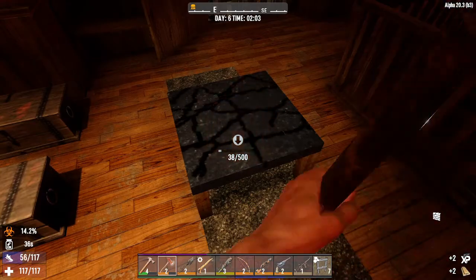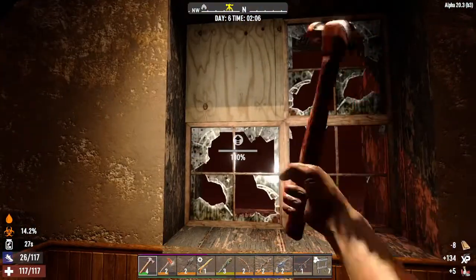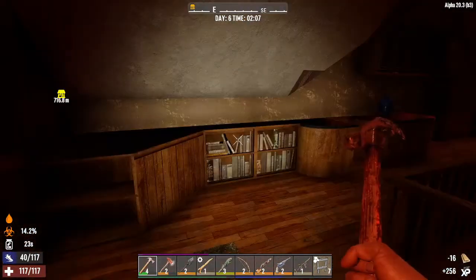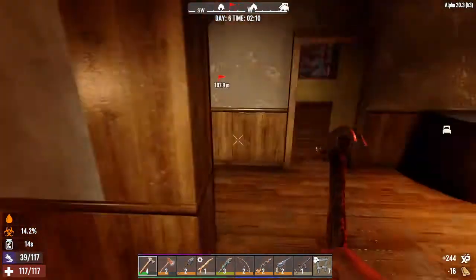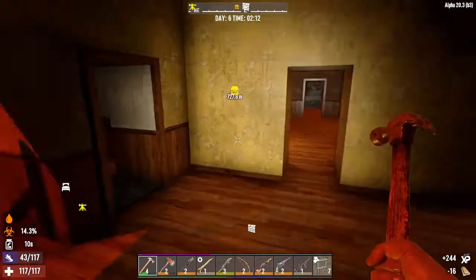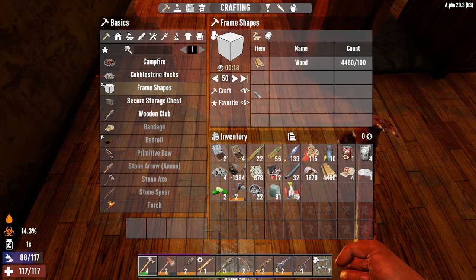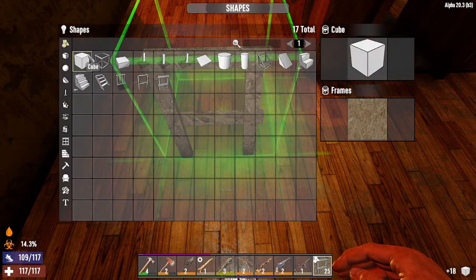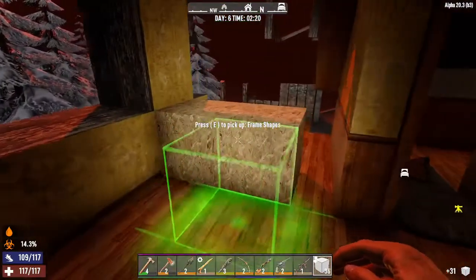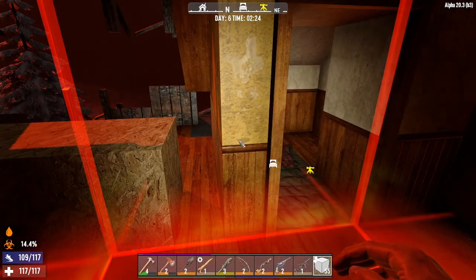Upgrade these - just wood for right now. I don't think we're gonna need cobblestone up on the second floor anytime soon. Because if they get up here, it's pretty much over as it is. I don't know if they can really get up here - I've knocked the stairs out. Oh, those half blocks here - fine, I will knock these out. But like I said guys, I appreciate all the support on the channel already.